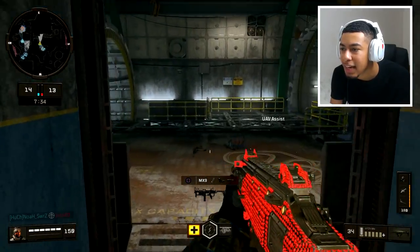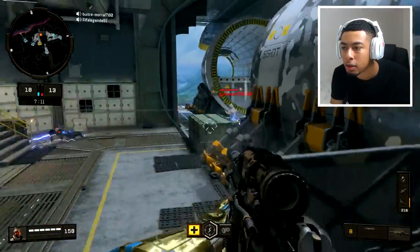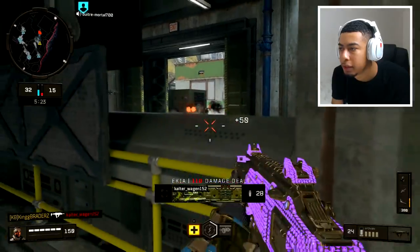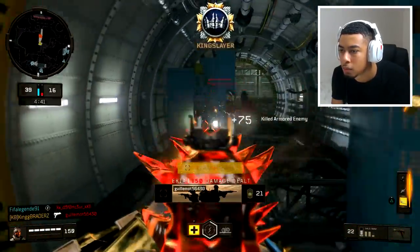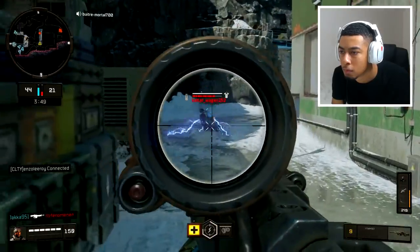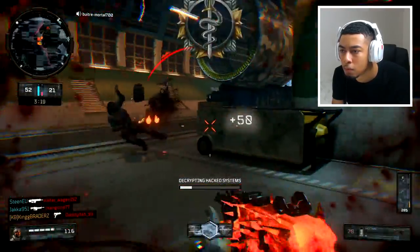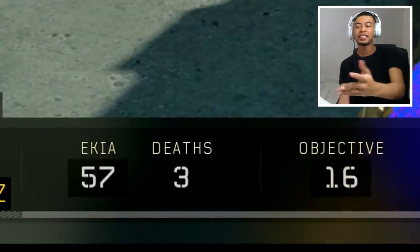There we go — we can switch and now we got ruby! Bang, switch again. Look, does it not look insane? That looks so mad. You see now it's turned purple and there's not much I can do. 57 to 3 — not bad.